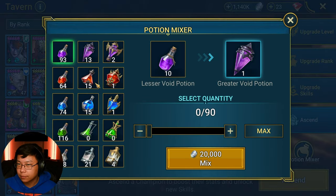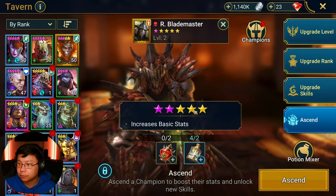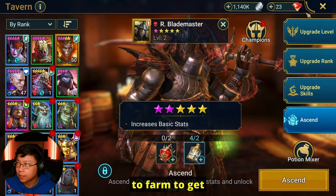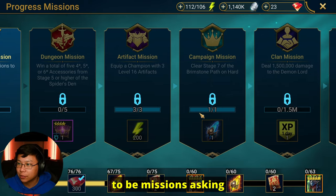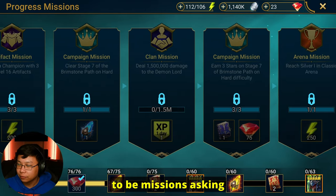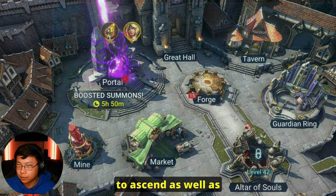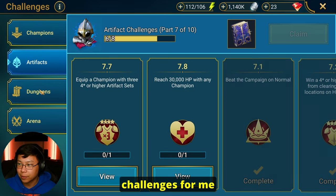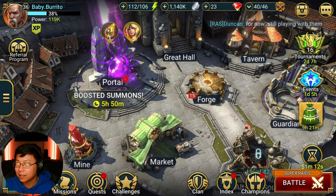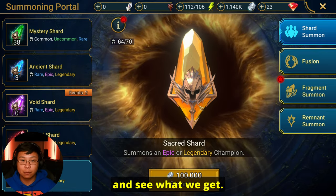I don't think we're going to be able to ascend him too far — we can ascend him once. I'm going to have to farm to get more of these. I don't want to do too much because there's definitely going to be missions asking me to ascend, as well as challenges. I'm being a little ambivalent about it, but I wanted to pull the Sacred Shard and see what we get.